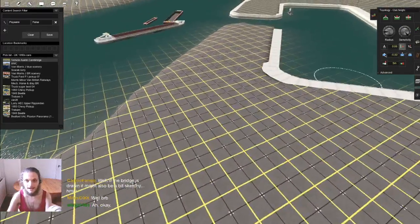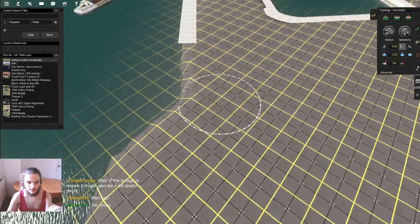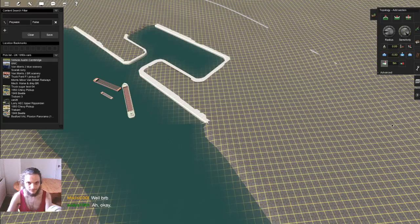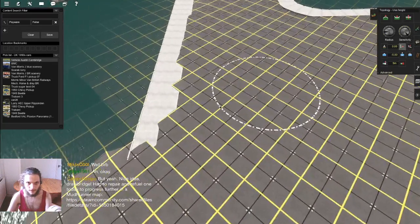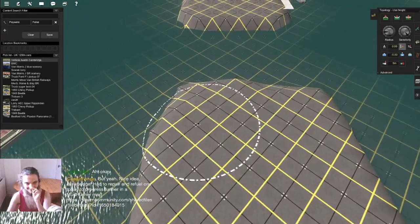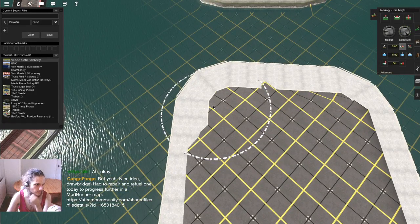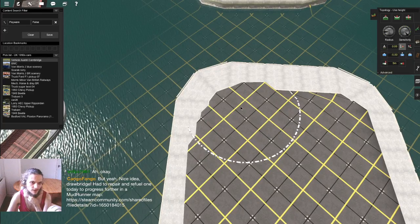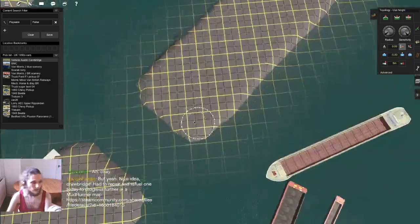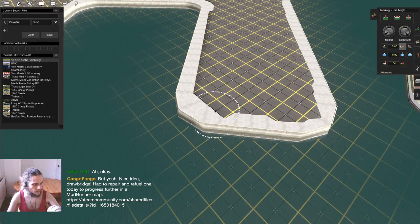I have built docksides before in Trains, but that was mostly inspired by the docks from Thomas the Tank Engine, which doesn't necessarily mean it was the most prototypical thing. If the bridge is drawn it might also be a bit sketchy. Nice idea — drawbridge. Had to repair and refuel one today to progress further in the Madura map.